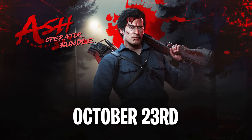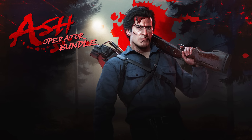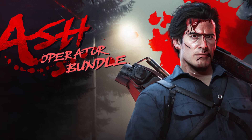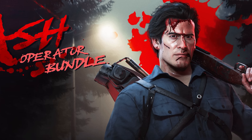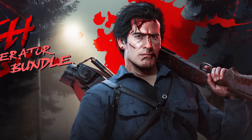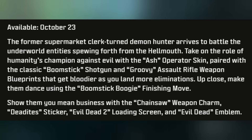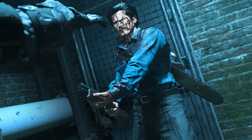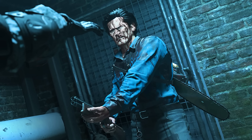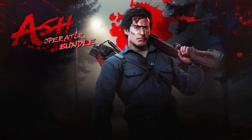October 23rd brings the Ash Operator Bundle from Evil Dead 2. The former supermarket clerk turned demon hunter arrives to battle the underworld entity. The bundle includes the Ash operator skin, the Classic Boomstick shotgun, and Groovy assault rifle weapon blueprints — both get bloodier as you land more eliminations. It also features the Boomstick Boogie finishing move, chainsaw weapon charm, Dead Eyed sticker, Evil Dead 2 loading screen, and Evil Dead emblem.